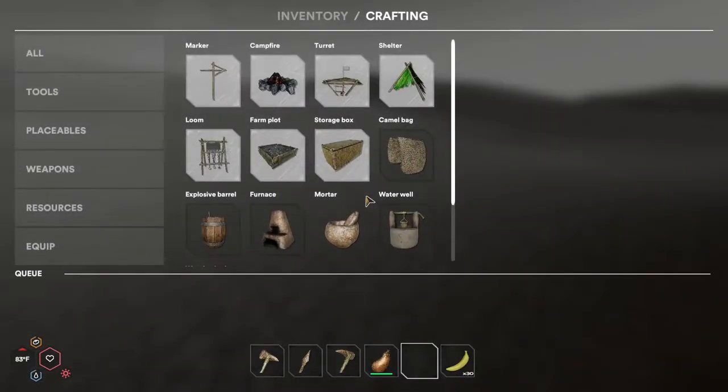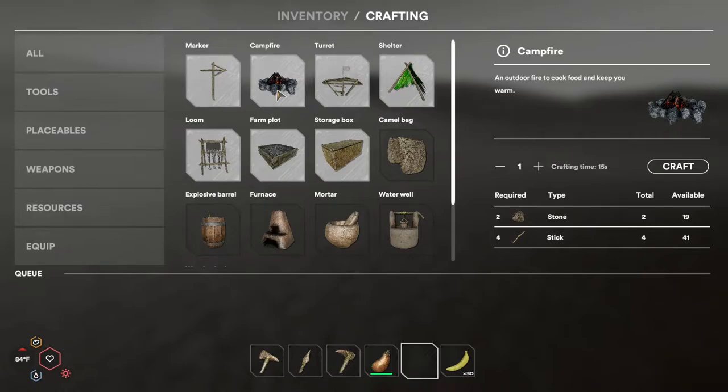Today we're going to take a look at the campfire. The campfire will be one of the first things that you craft. It will both keep you warm in the desert night as well as cook your food, which is obviously pretty important for surviving.